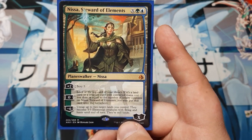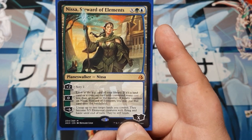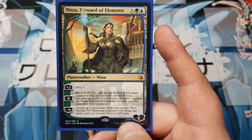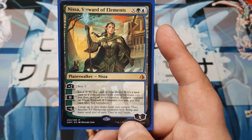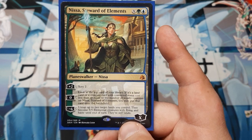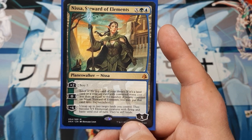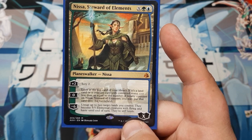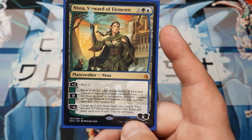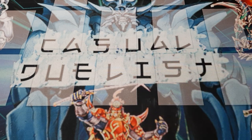Her effects: +2 loyalty gives you Scry 2. Zero — look at the top card of your deck; if it's a land or a creature with converted mana cost less than or equal to the number of loyalty counters currently on Nissa, you may place that card onto the battlefield. And for -6, untap up to two target lands you control — they become 5/5 elemental creatures with flying and haste until end of turn, and they still count as lands.